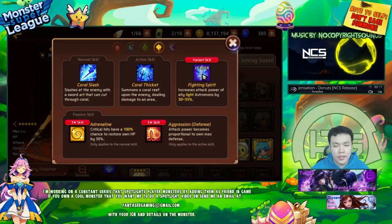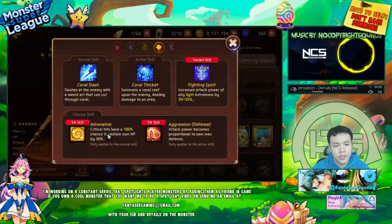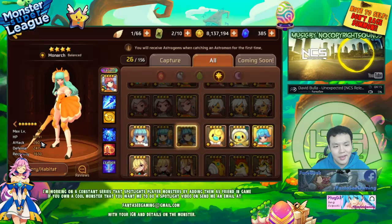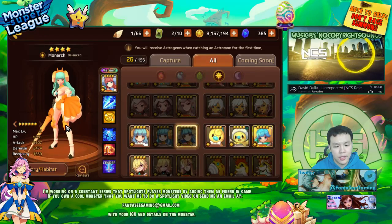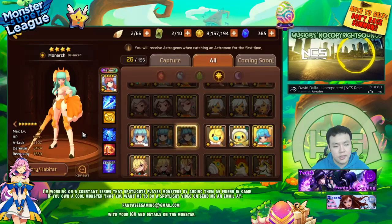The good thing about her is she has a very good variant skill - the light attack leader - which you can use for a full light team. She also has nice self-sustain through adrenaline. I think if you want her to do a lot of damage you could do like ruin set, crit rate, defense/attack or something like that and she might do a lot more damage because of her slightly higher attack stat.